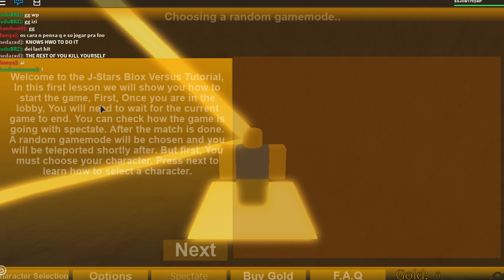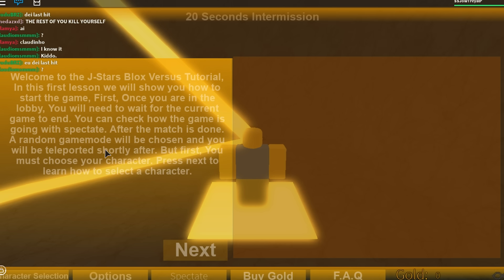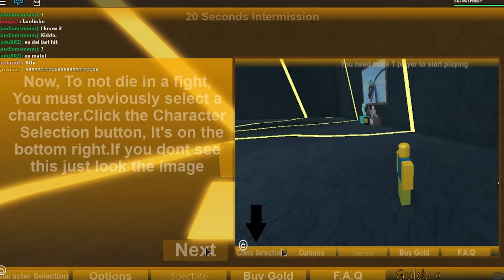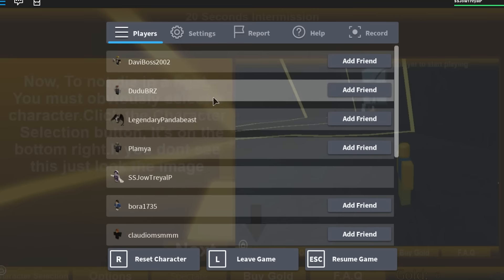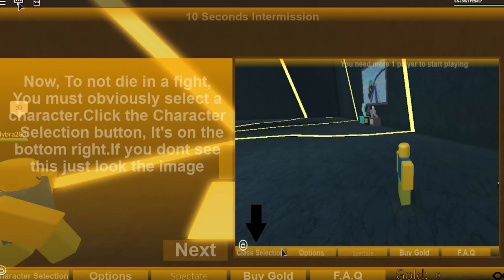The first lesson says: to start the game when you're in the lobby, you need to wait for the current game to end. You can check with spectate, after the match is done it randomly changes. Also, I don't know if the music is copyrighted so I'm gonna turn it off real quick.